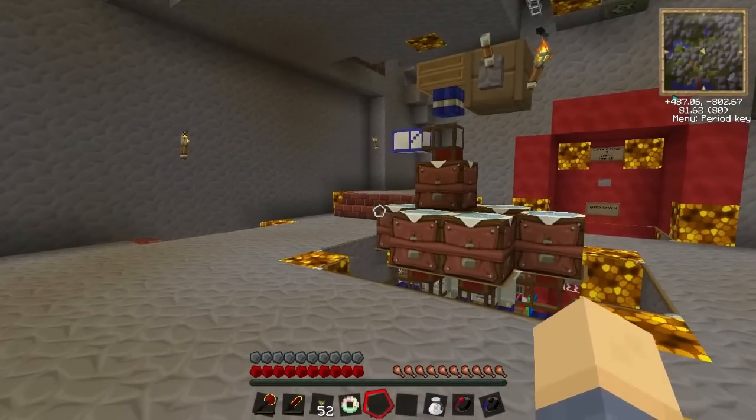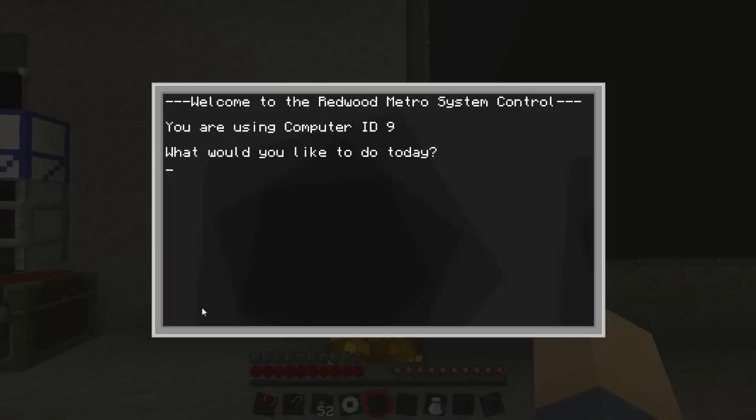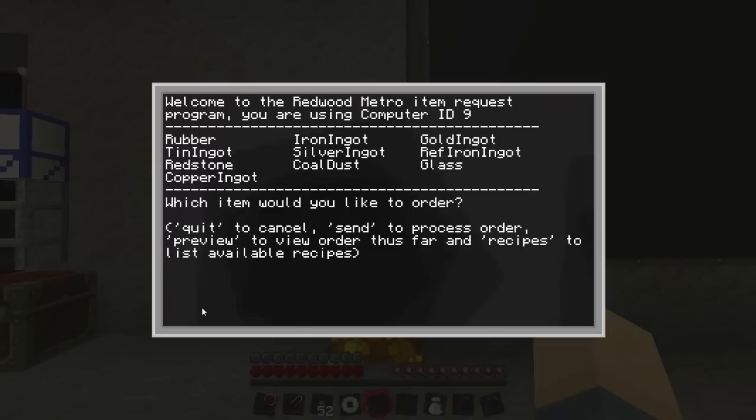So you're asking - what does ComputerCraft actually do? Well, ComputerCraft basically manages my server here. This interface could use some work, it's still in a rough stage, but you just say 'send items' and it will start running the item feature program. You can see it shows me an inventory of what I've got in my chest downstairs - you just define that in the actual Lua files.